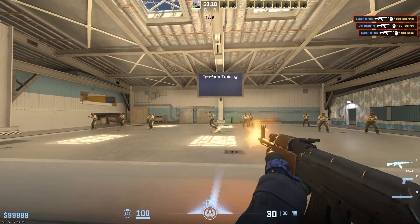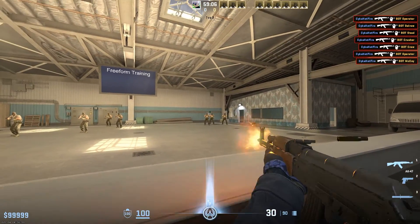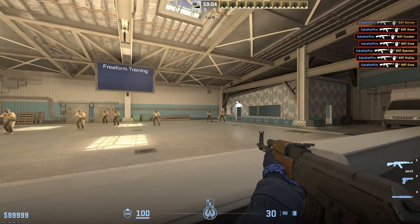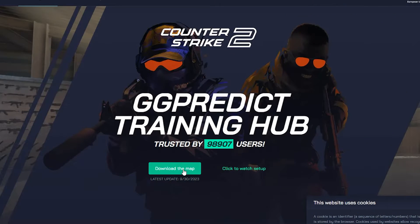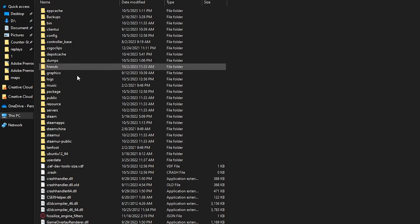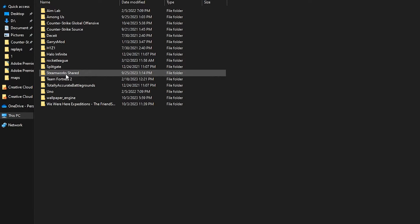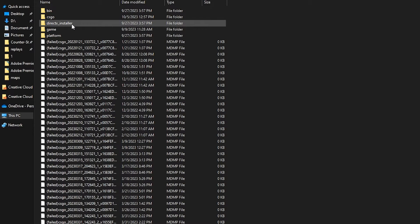First off, you're going to download the map you want. I have a link to this aim map in the description, but I'll also cover two other good maps. After you do that, you're going to want to get in the CS folder on your PC. Go to Steam, then click on Steam apps, then Common, then CSGO, and then Game.